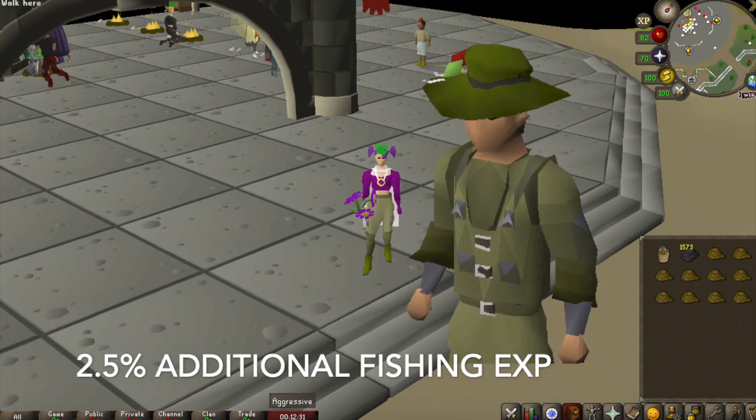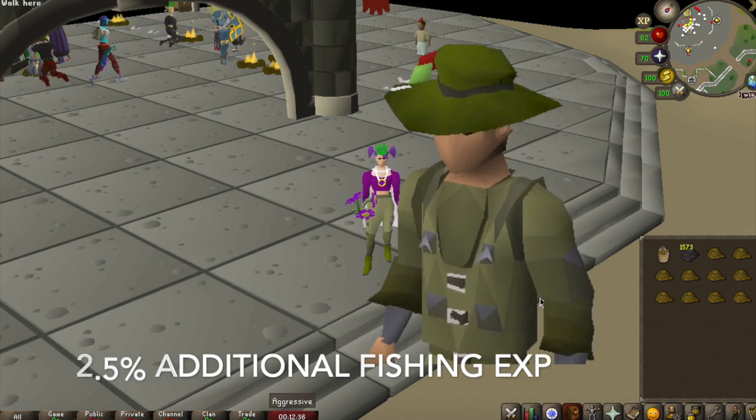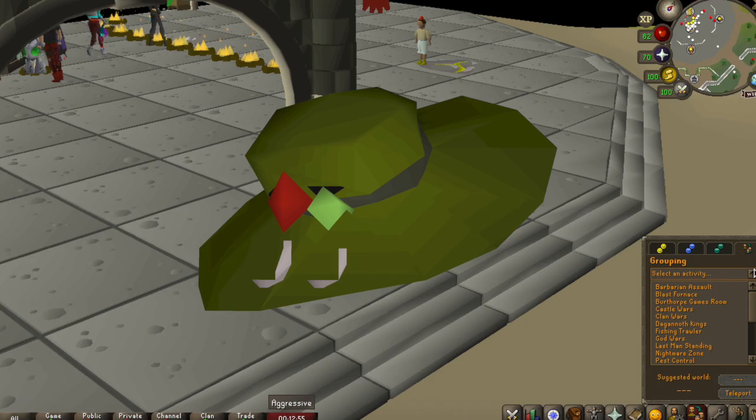The hat gives you 0.4, the top 0.8, the waders 0.6, the angler boots 0.2, and then when you've got the full set you get a bonus of 0.5, adding up to 2.5%.